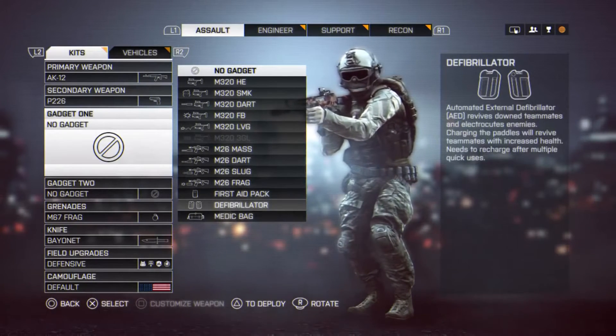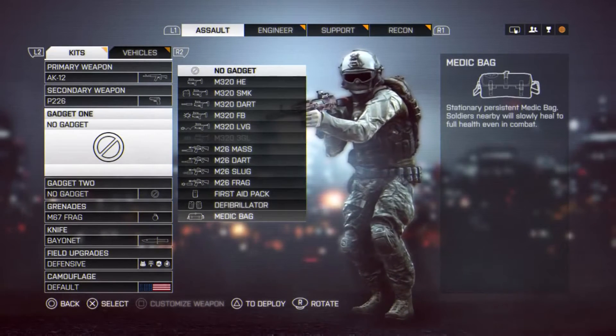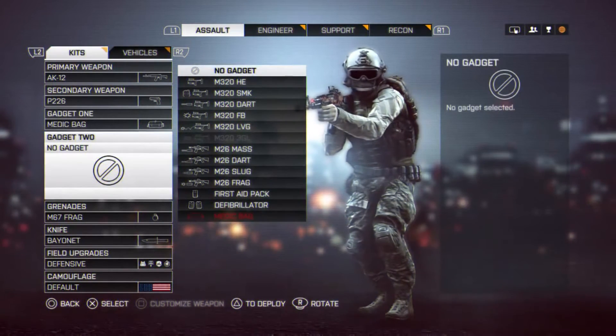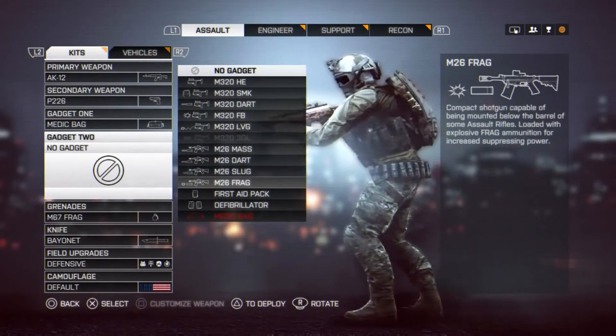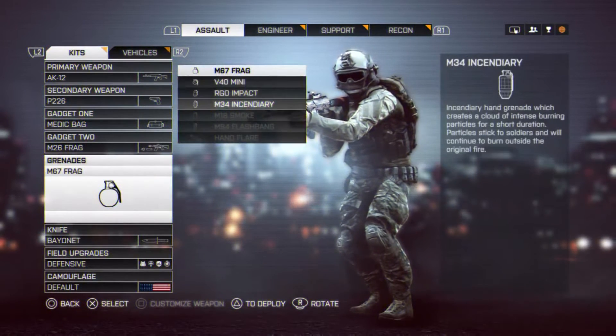So if you are a team player you can pick the defibrillator, but I'll be using the medic bag. For gadget two, I'll be using the M26 frag — it shoots frag grenades. We want to blow up some enemies, so we'll pick that.